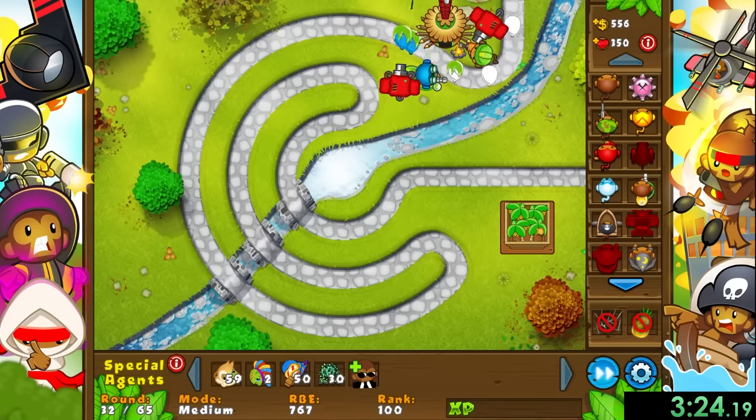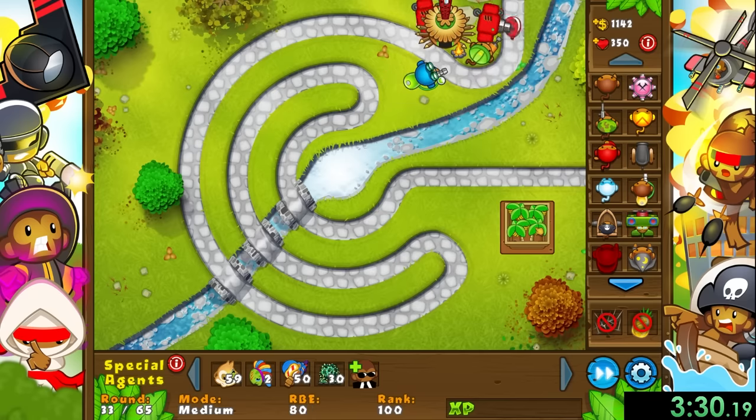I should mention how speedruns for this game even work. They're pretty simple. In order to go fast we want to pop the balloons as soon as they get on the screen. The longer they travel without getting popped, the more time it takes to reach the next round, so our strategies will always be focusing on that idea.